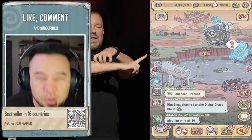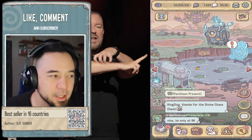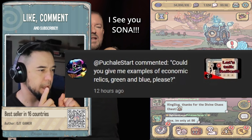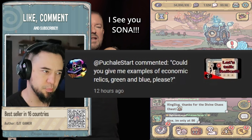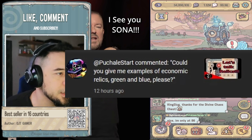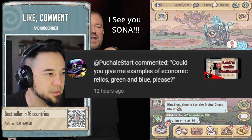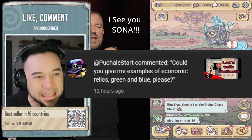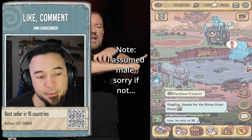Welcome back to the channel Super Snails. We have a quick one. A viewer — I don't know how to pronounce your name but it's like Poochialstart — asked if he can get some help. Could you give me an example of economic relics, green and blue please?